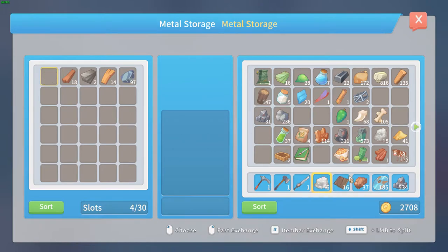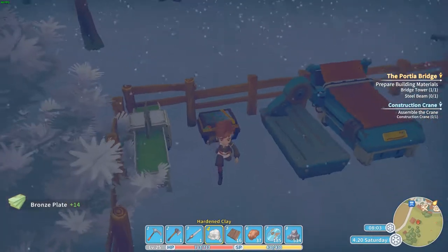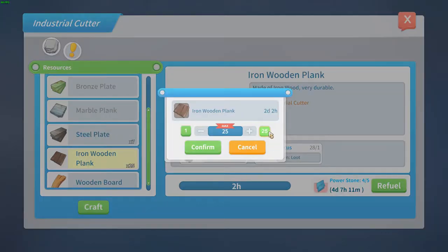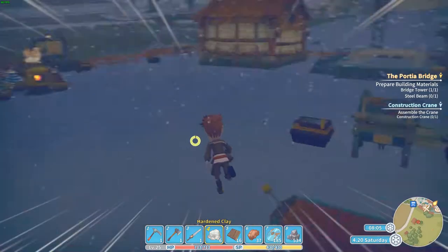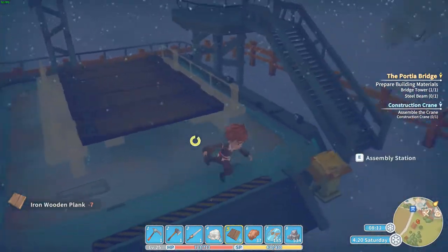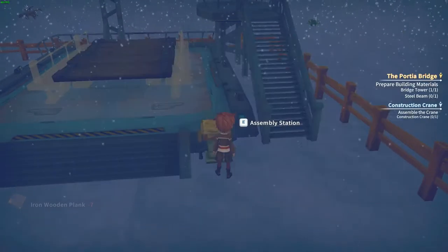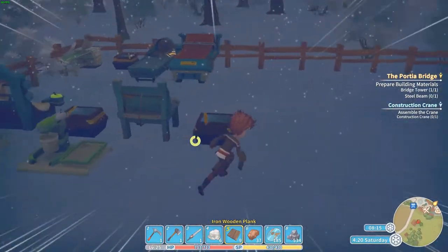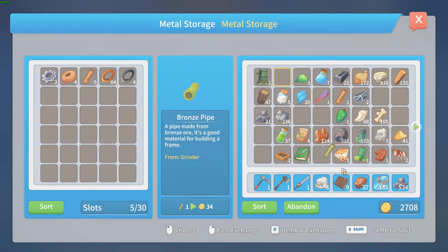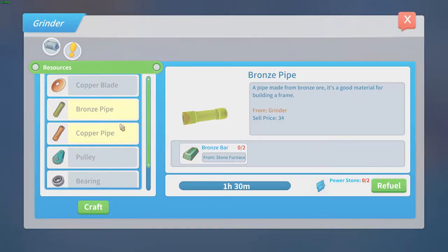Put that one in here — that's the ironwood, yes. That one goes in there. I also want to make some new ones, so let's craft 25 of these, confirm. I need the bronze pipes. Should have enough — no, I don't have enough bronze pipes. That's a pity. I guess we need to make some new ones, and we need more bronze for that.